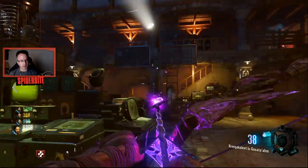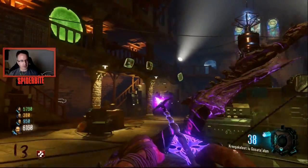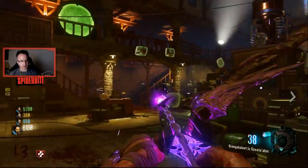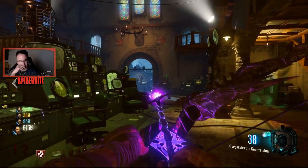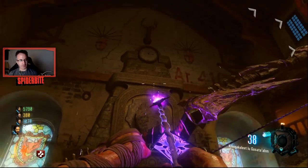We're going to stay in the command center while the other guys locate the items around the map. They'll call out where the electrified item is and shoot it. If we see it in here, we'll shoot it. Listen for the audio indications.